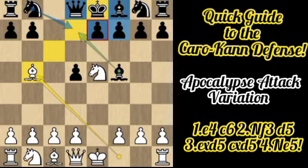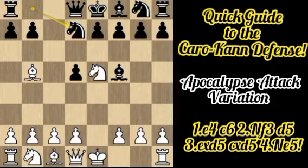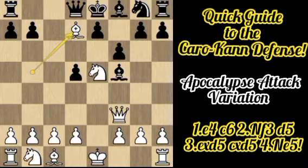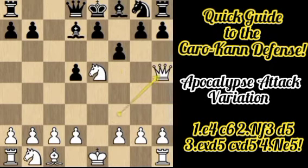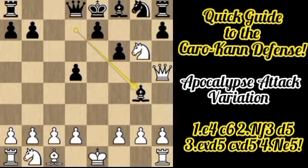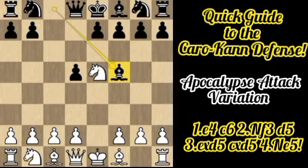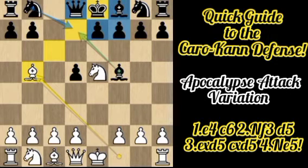After Nd7, there is a simple Qf3 attacking the bishop. After f6 there is Bxd7 check, and after Bxd7, Qh5 check. After Black covers the check, there is Nxg6 attacking the rook. After Bg4 countering, there is Qxg4, and after hxg6 and Qxg6 check, we can see that White has ended up two pawns ahead.